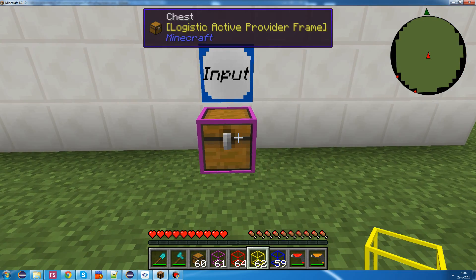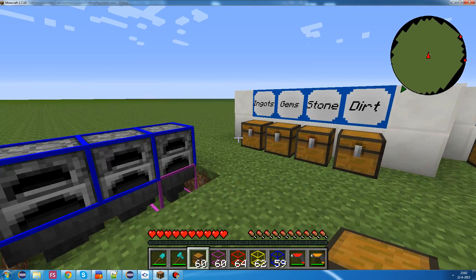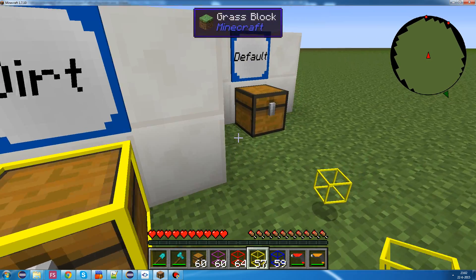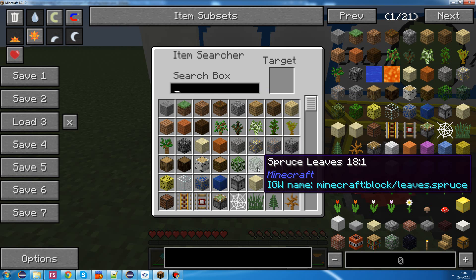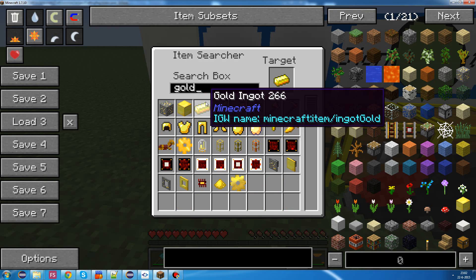And those ingots and these items we want to run into here. Let's put down some storage frames and let's configure them. For ingots, we can do iron and gold.